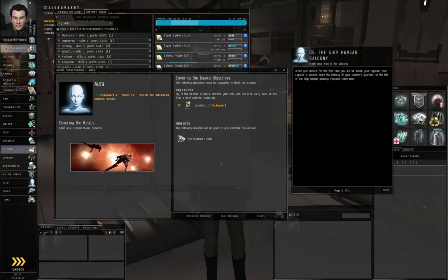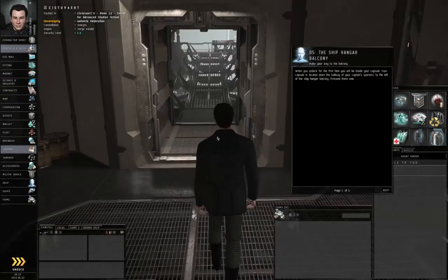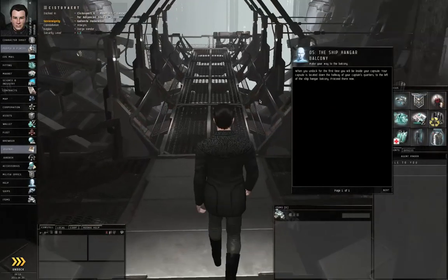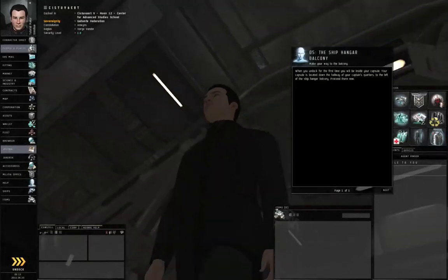Proceed down the hallway to the ship hangar balcony. There, you can board your capsule and undock. Let's click Close. Let's close the character sheet and training queue. By the way, notice that skills have progressed while I was waiting for this video to process. Let's turn the camera around — you can double left-click at the end of the ramp to walk over there. You can left-click and drag to look at your environment from different angles.